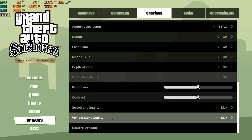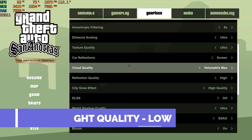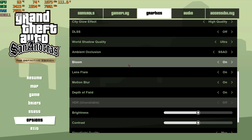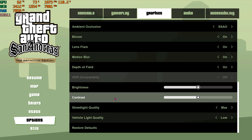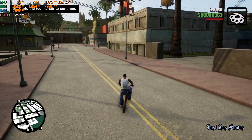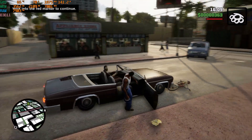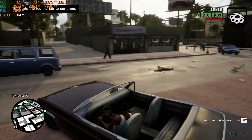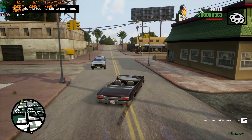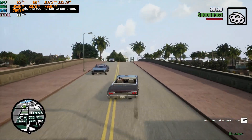The next most important setting is vehicle light quality, found at the bottom of the graphics panel. Scroll all the way down until you find vehicle light quality and make sure to put it to low. This will just reduce the light emitting from the headlamps or tail lamps of vehicles — it won't seriously impact your game visuals or gameplay experience, so just set it to low for more FPS.